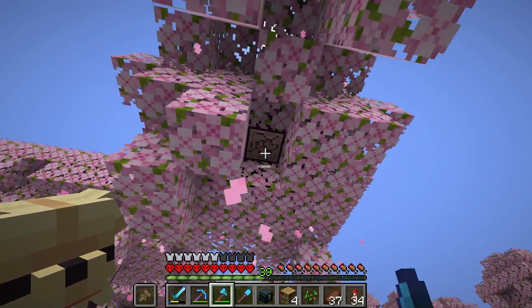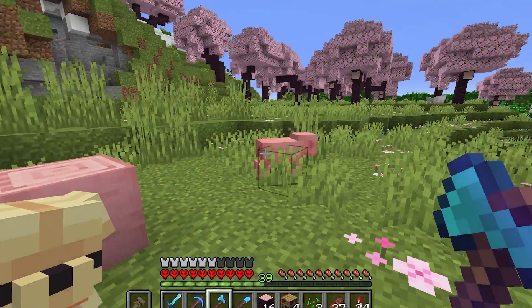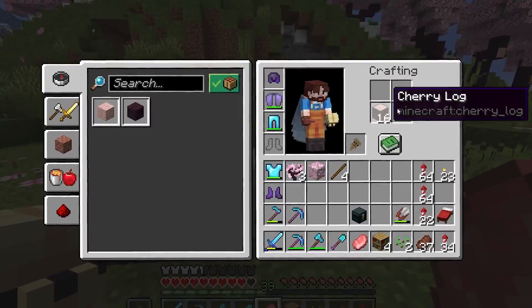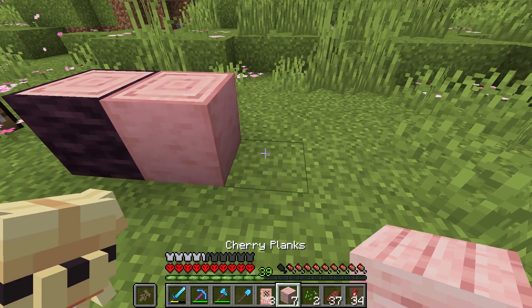Let's check out some of this wood. Oh, this is so exciting. All right, so we've got these logs - can we strip them? Yes! We can make planks with these. So stairs, slabs. This is cool. Let's lay this down.